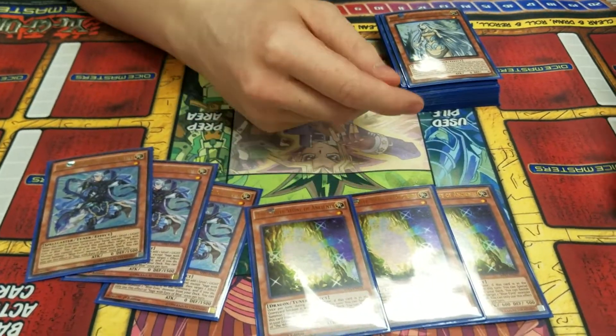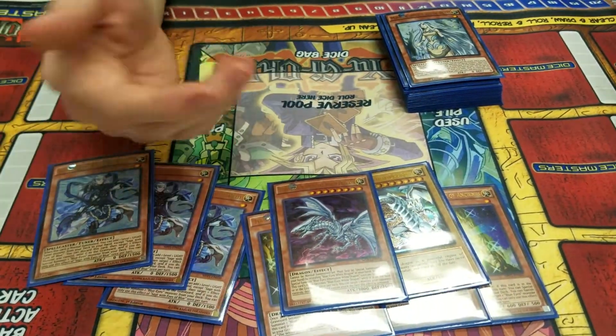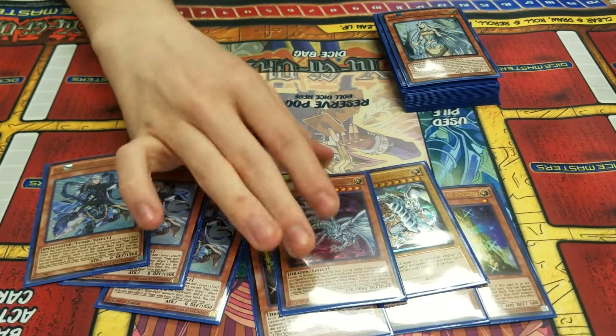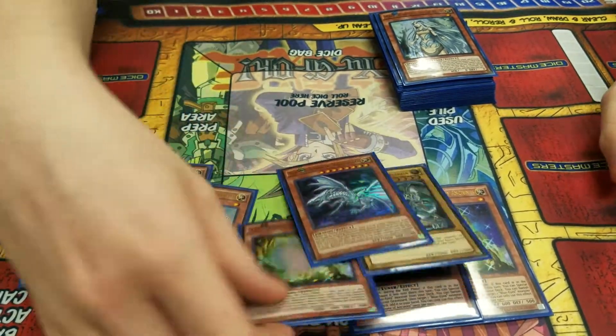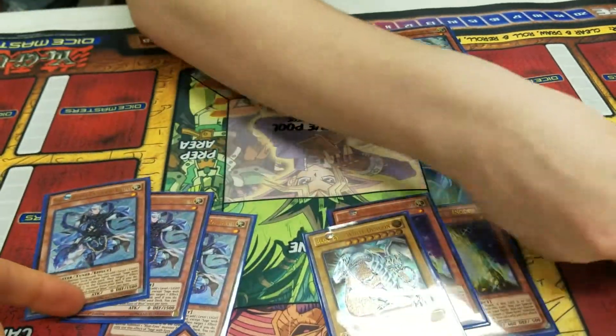If you had to get rid of your Blue-Eyes with a Trade-In and you happen to draw into an Alternative, it's a kind of weird play, but essentially you can banish it and add the Blue-Eyes back to hand. And then for Sage?